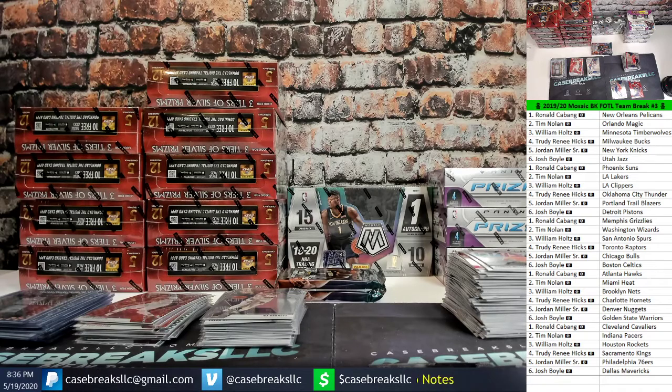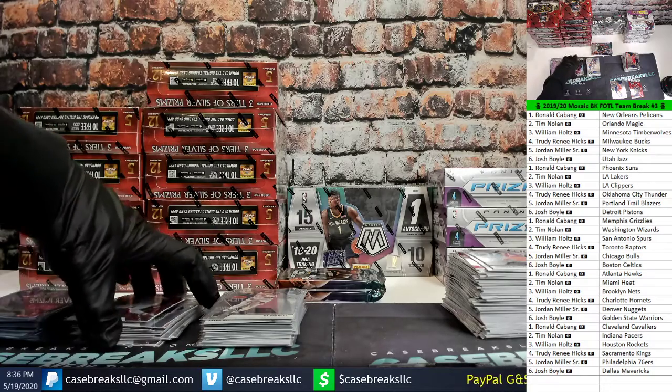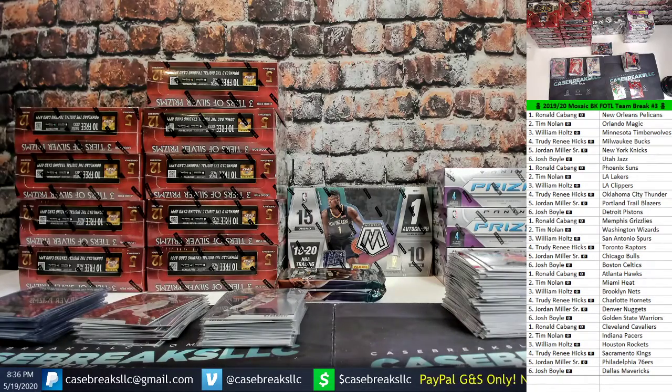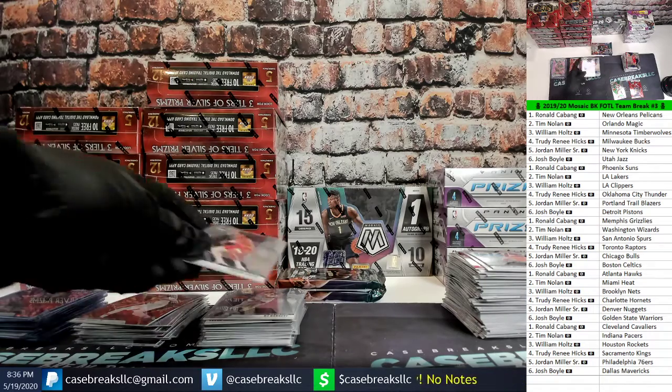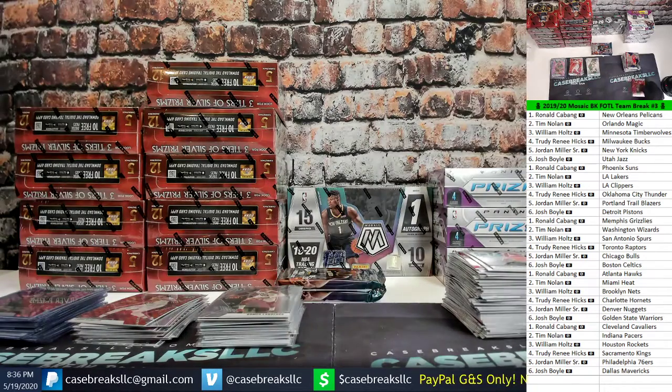$750 Dustin says — we got conflicting reports guys, I need an eBay master. One auction at $750 — sick! Wrong box for me, you never know man. It only takes one color Zion to make this box right for you.